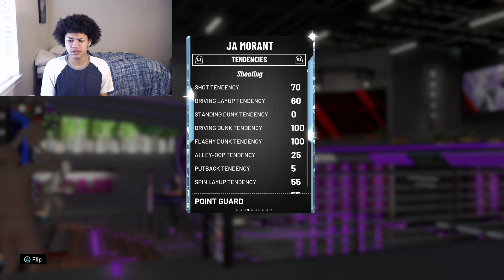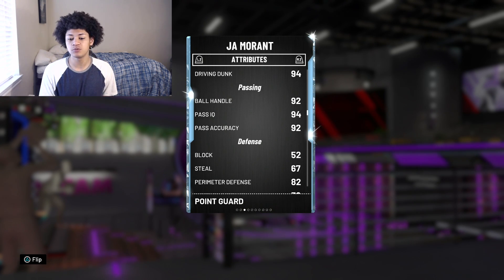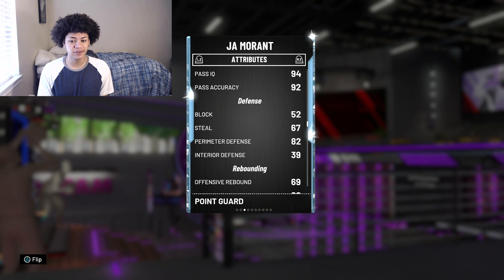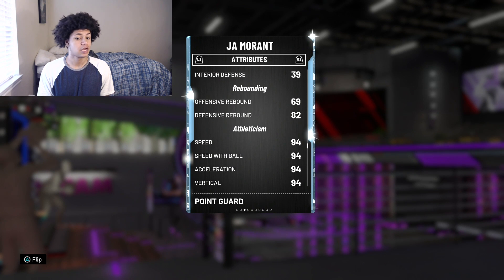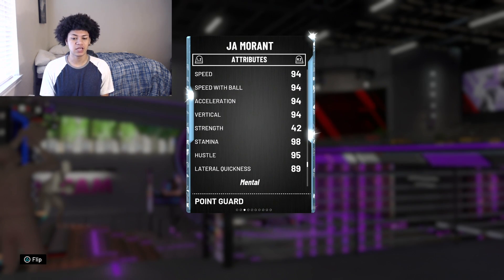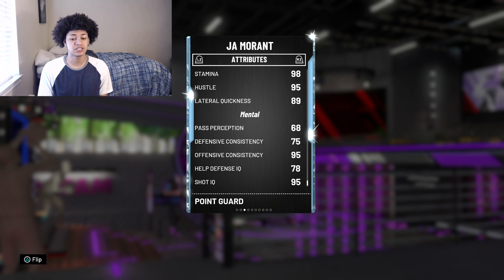Moving on to the playmaking, 2K gave him a 92 ball handle, 92 passing accuracy, as well as a 67 steal which is kind of bad defensively, but he does have an 82 perimeter defense which is pretty good. 82 defensive rebound is good as well — the triple double definitely gave him some good rebounding stats. He also has a 94 speed, 94 speed with ball, 98 stamina, 89 lateral quickness, a 75 defensive consistency, and a 95 offensive consistency.